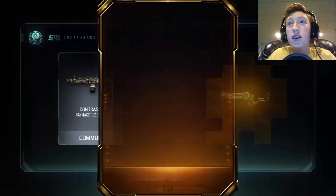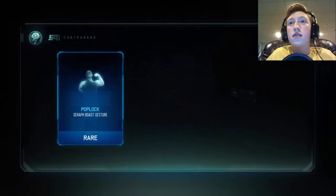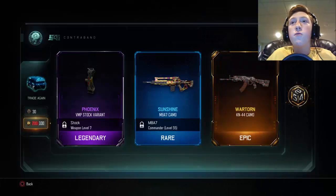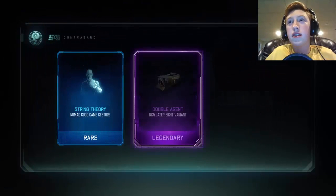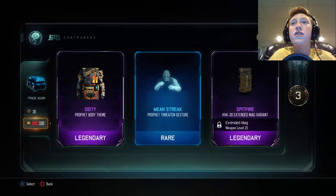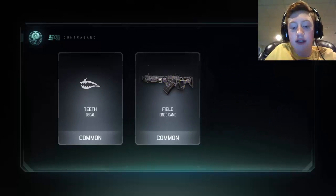I already had that - that's a duplicate. I'm getting a lot of duplicates. I kind of want the Iron Gem as well as the Wrench, and obviously the FFAR and the crossbow would be amazing if I got that. Wow, so many duplicates. I don't want to have to use a bribe to get a weapon. I already have that too - so many duplicates. Let me fix my mic for a second, sorry about that.